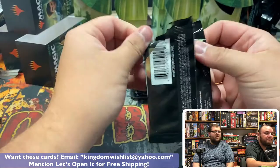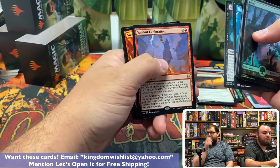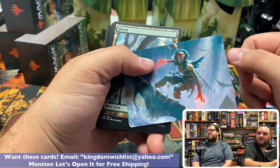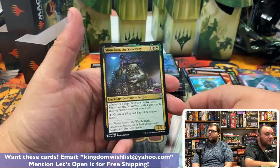Lotus Cobra! Oh my God. Foil Forest. Another list card — Nightshade Peddler, a crappy Soulbond card from Avacyn Restored. And Inscription of Insight, foily. Another list card — that was halfway decent, that was cool when it was in standard.